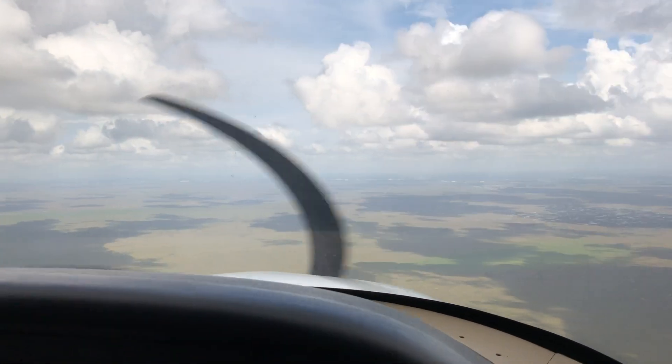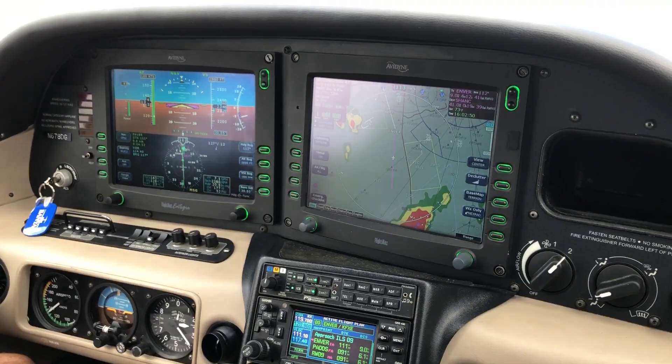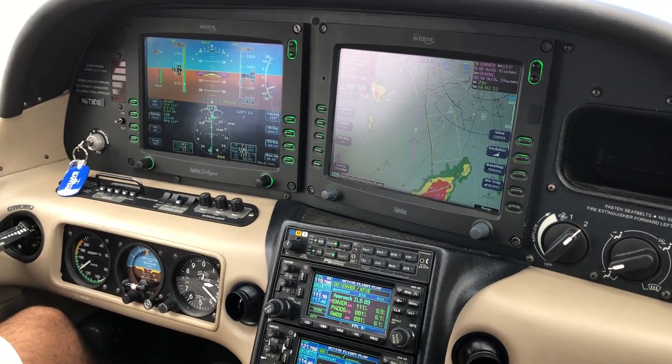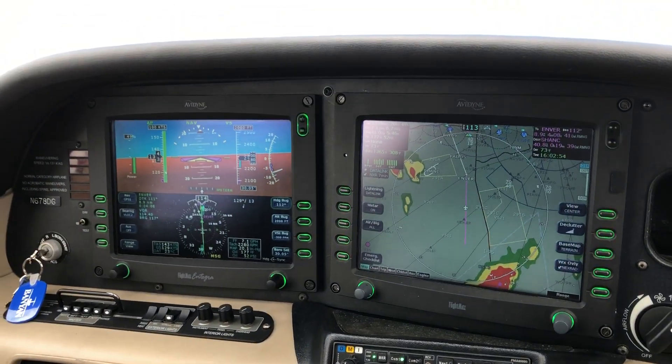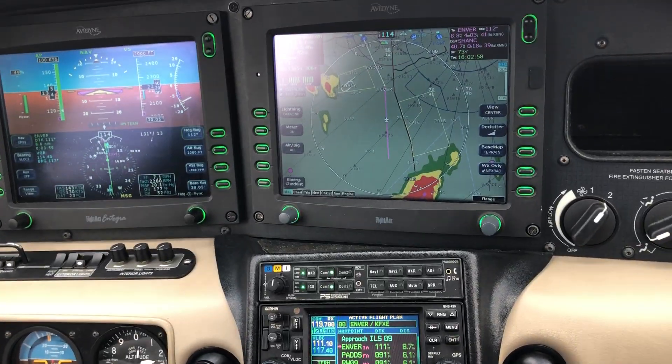Copy, thank you. Number 5-9-0-1 Uniform, receive more navigation, contact approach 128.6. 128.6, turn to our 9-0-1 Uniform, XJ-377. Descend and maintain 2,000. XJ-377 Cherokee.